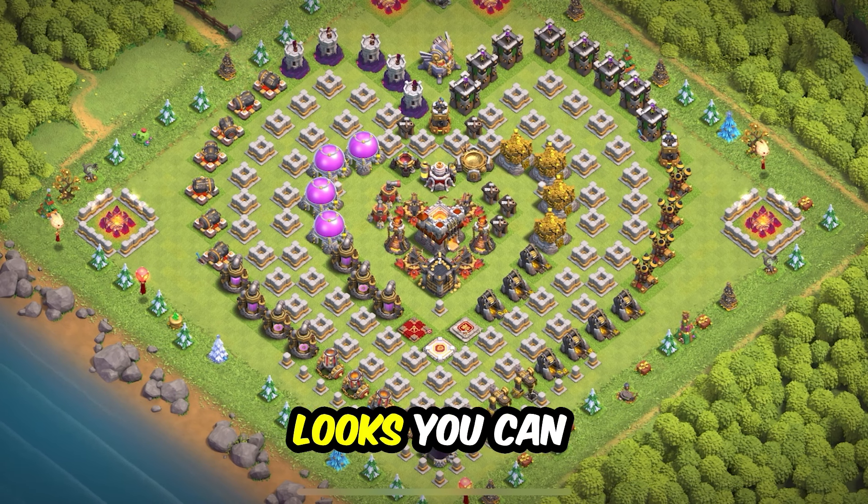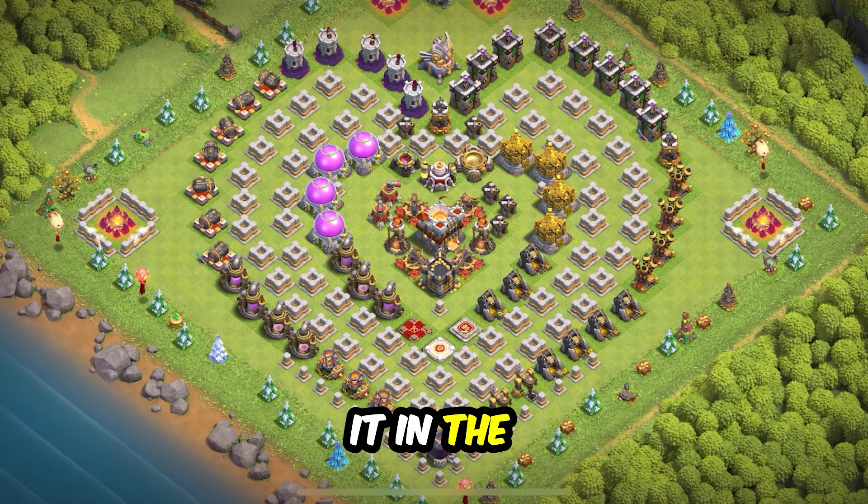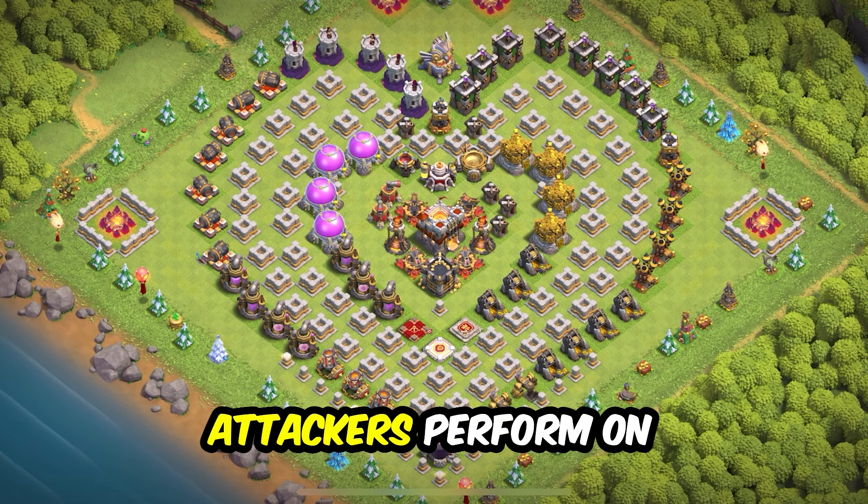Base 1: the ultimate insane troll base — the heart TH11 base design layout. You can use it for anything you like. You can try putting it in the league as a defense base and see how well attackers perform on it.